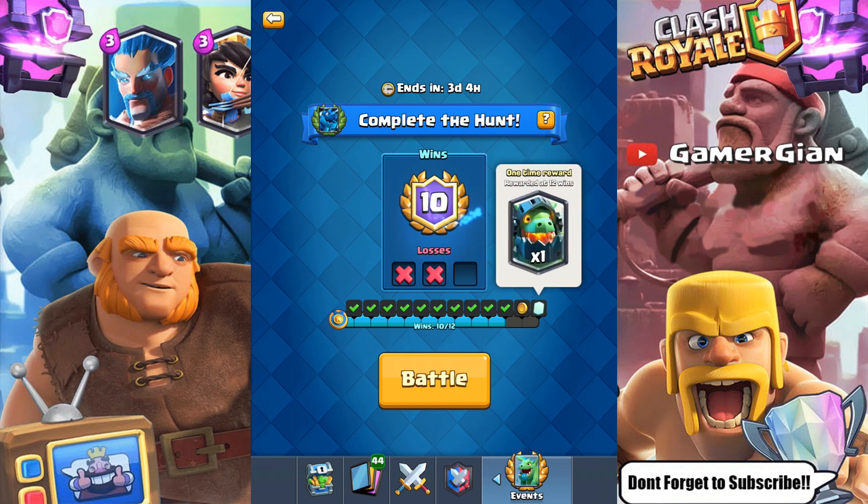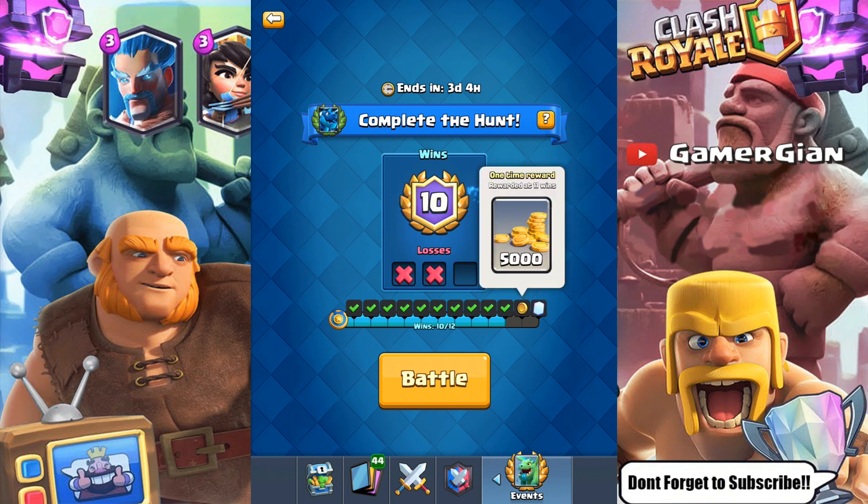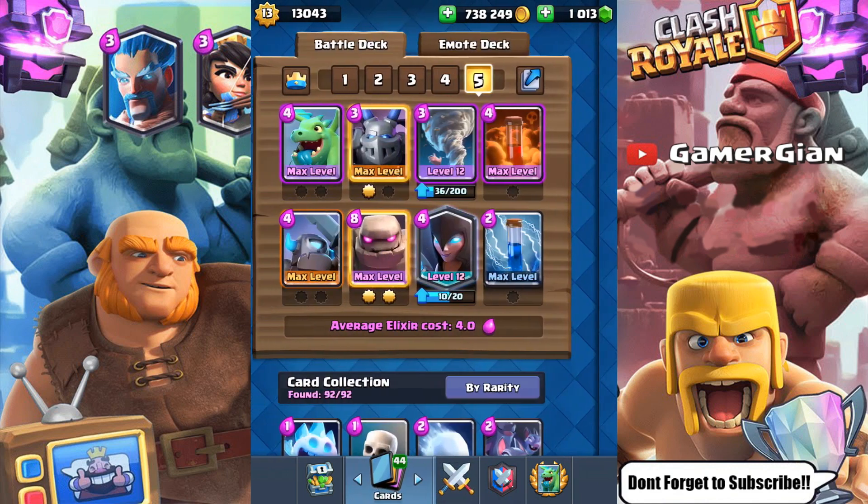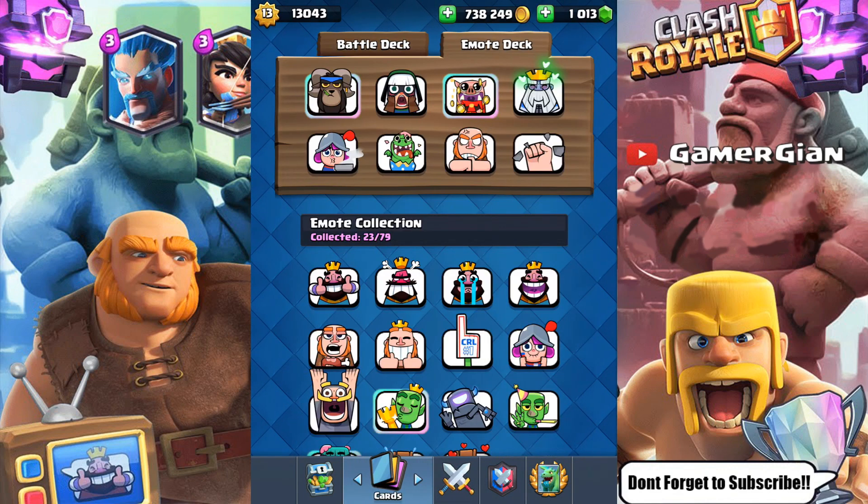The 12-win reward is a Legendary — the Infernal Dragon — and then you get 5,000 gold at 11 wins. But the number one thing you want to do is get to 10 wins, because at 10 wins you get a baby dragon coming out of an Easter egg emote. It's an exclusive emote, pretty sure it'll be Legendary like the ram and the pig emotes. You really want to get that prize.